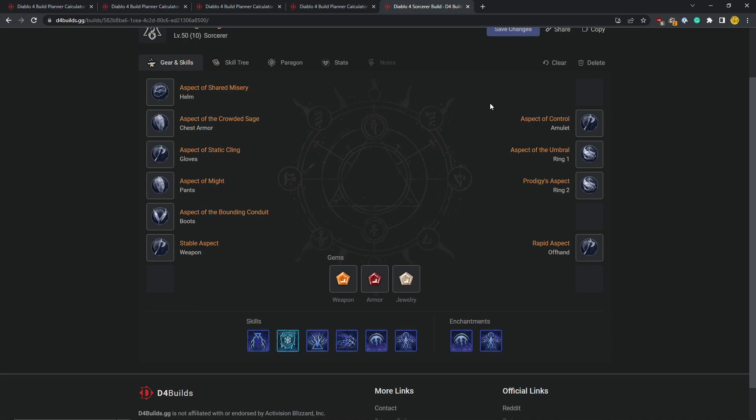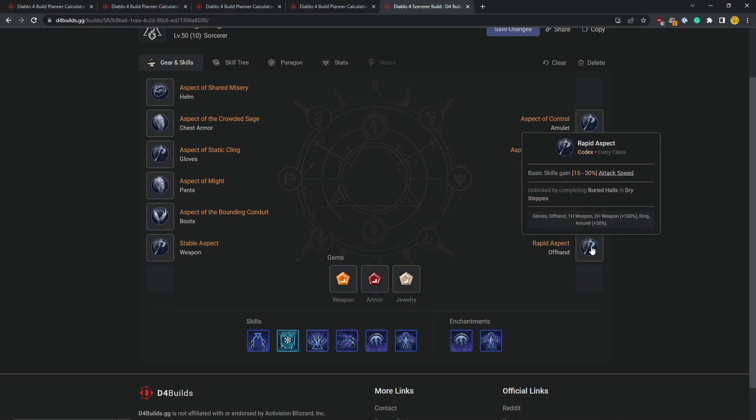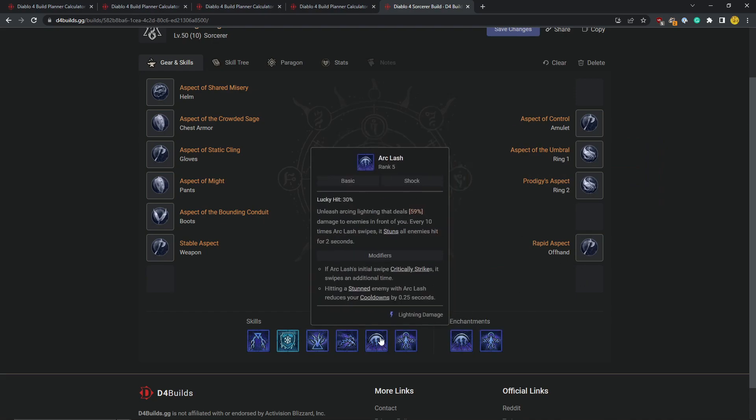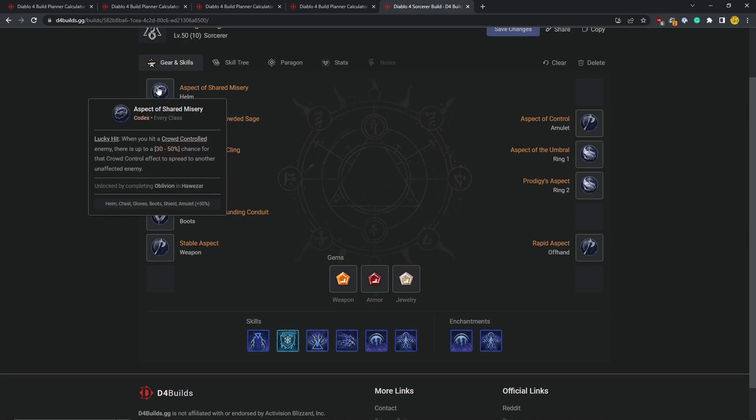Continuing with aspects: dealing more damage against crowd-controlled enemies, getting more mana back to spam more abilities, and using a cooldown restores mana — which when you use Unstable Currents lets you squeeze out that extra Charged Bolt, a conjuration, or a shock skill, then synergize with stuns again. More attack speed means more cooldown reduction, more cooldown reduction means more Unstable Currents, more abilities, and you know the drill. There's also an aspect where crowd-controlling an enemy has a chance to crowd control another enemy — I think Shocking Impact will proc on this, and if it does, the Charged Bolts enchantment also procs, so stunning 10 enemies could lead to three more getting stunned.